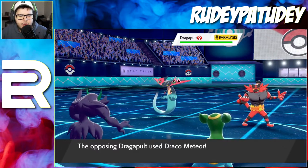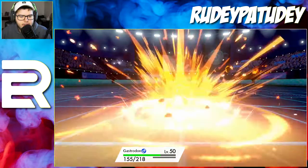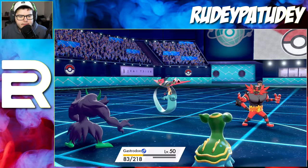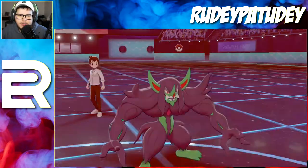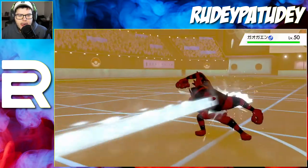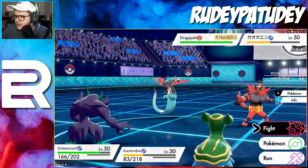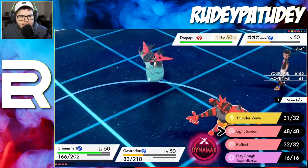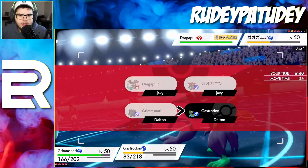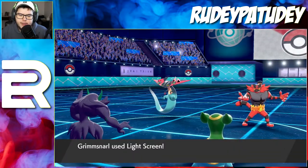Incineroar is going for a Draco Meteor — probably a good move since Gastrodon's special defense is not that high. He goes for a Flamethrower into Gastrodon. I don't know if they're gonna double up into that Gastrodon slot, so I definitely want Gastrodon to live. I'll do Light Screen here and then Recover with Gastrodon. The only way they'll knock out Gastrodon this turn is if they double up into his slot.